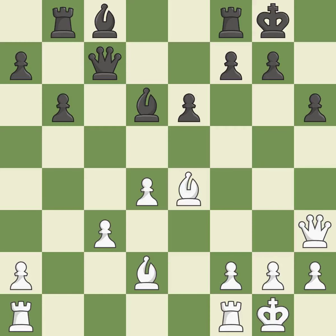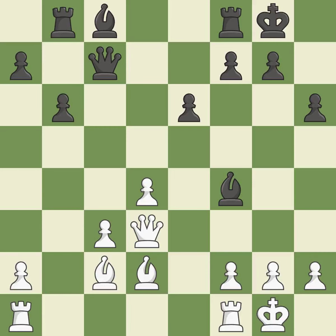Castling develops a rook while also moving the king to safety. Castling to the same side of the board as the opponent tends to lead to less sharp positions compared with opposite-side castling. This permits the opponent to develop a piece while also winning a tempo on a rook — it is an inaccuracy. This ignores an opportunity to develop a piece while also winning a tempo on a rook — it is a mistake. This defends a bishop that was under attack and had no defenders.